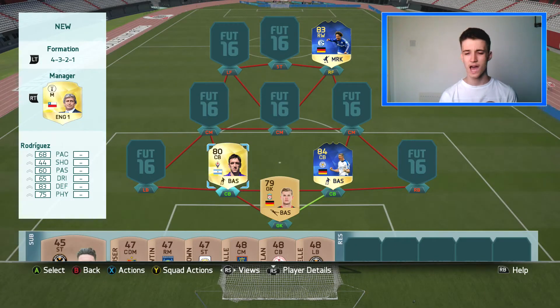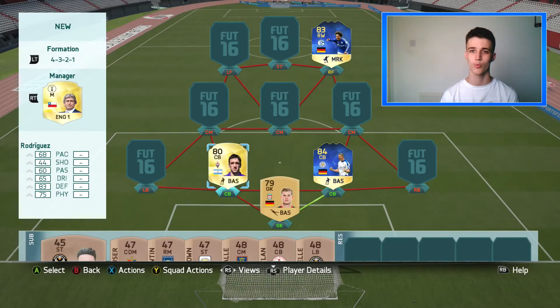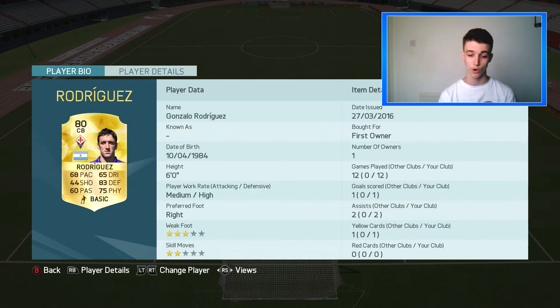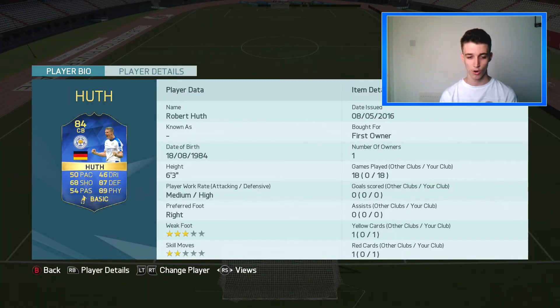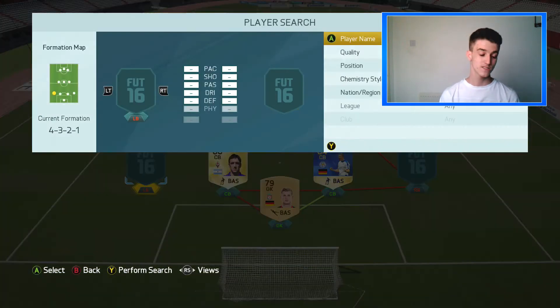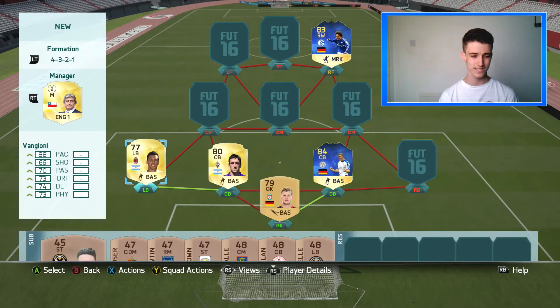The second centre-back we go with is Rodriguez. This guy's got a Team of the Season and an upgrade — he's just an absolute beast. I've used him for 12 games; he's got one goal and two assists. The work rates for these centre-backs are both medium-high and it works perfectly. For the first full-back, at left-back we go with a transfer card — Vangione. He's actually really good, someone who I would have never used before.